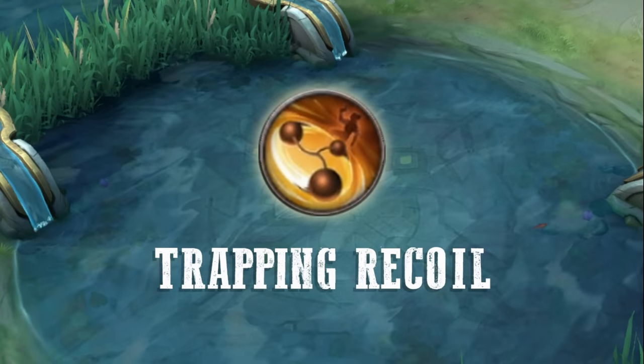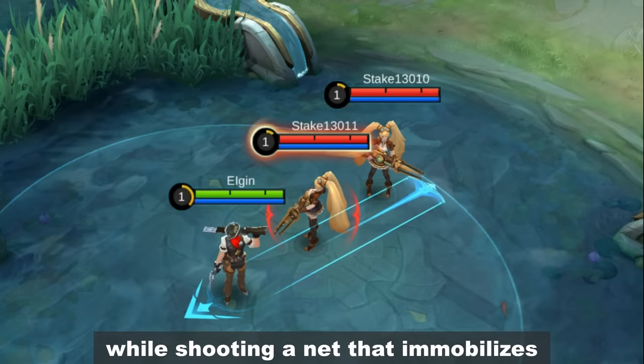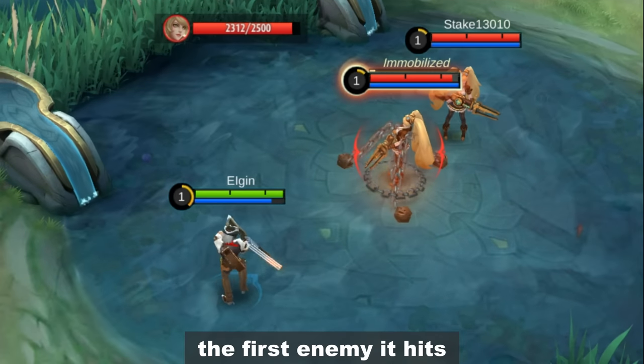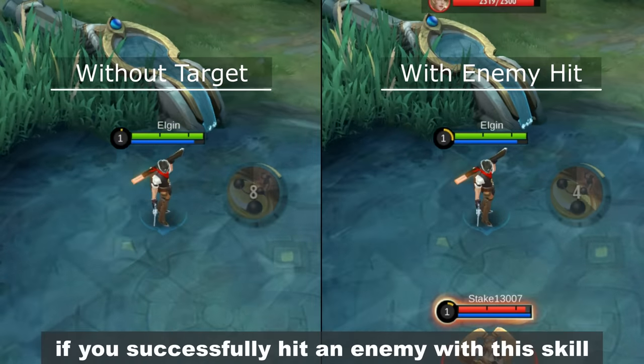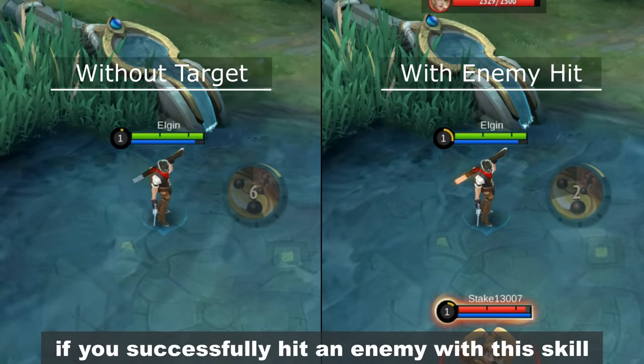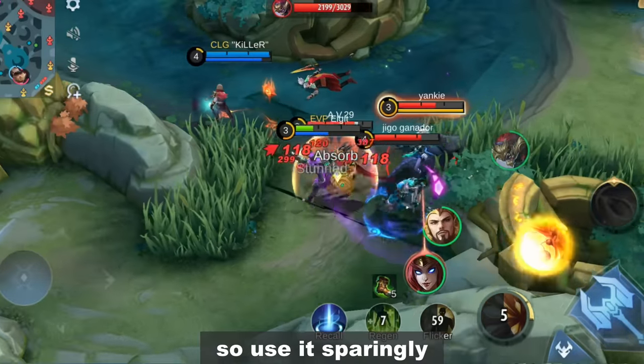Second skill: Clint will slightly jump backward while shooting a net that immobilizes the first enemy it hits. Its cooldown will be reduced by 40% if you successfully hit an enemy with this skill. This is your only escape skill, so use it sparingly.